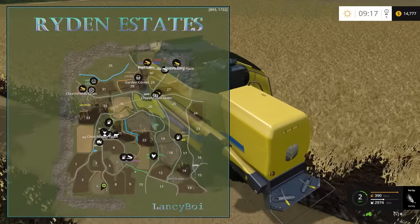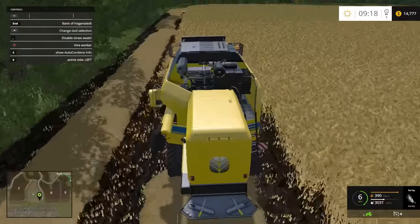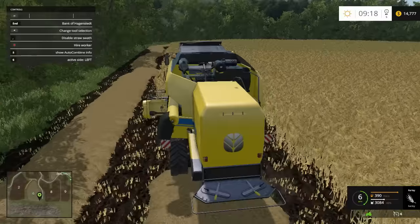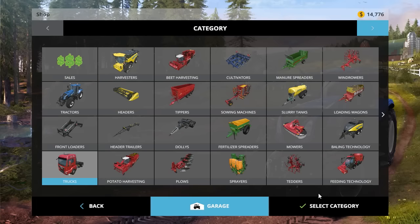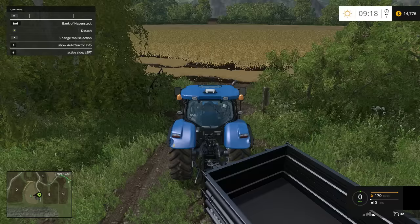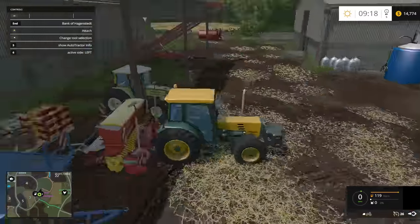This map has a total of 35 fields, so it's kind of a medium size — medium to small, or small to medium. We're gonna see if we have a cultivator. Yep, we do. So while that's going on, we're gonna take this guy here and go get our cultivator.